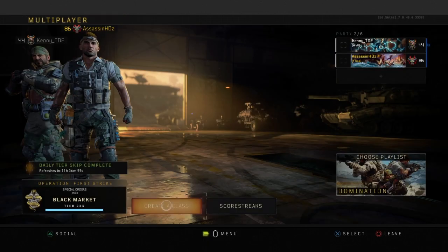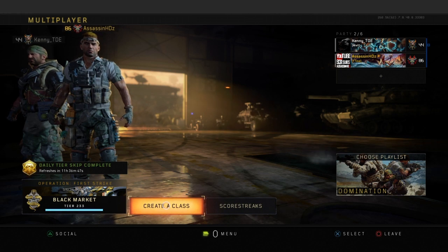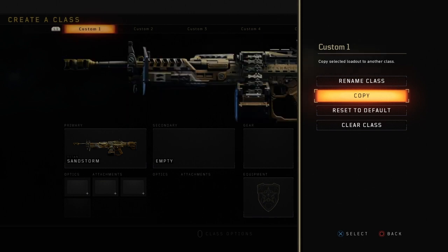Let's get into the glitch. You're gonna set up your Vapor as your custom one class. So once you set up as your custom one class, you're gonna tell your friend to head over to custom games. Once he gets to custom games, you're gonna press start and then you're gonna hover over copy.